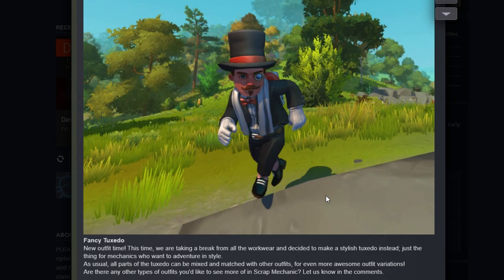They also added a fancy tuxedo: 'Taking a break from all the workwear, we made a stylish tuxedo just right for mechanics who want to adventure in style.' All parts can be mixed and matched with other outfits. The devs are asking for outfit suggestions on their community page, so if you have ideas go leave a comment there — the link is in the description.